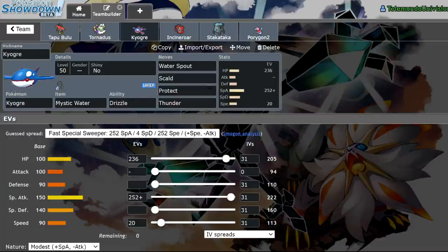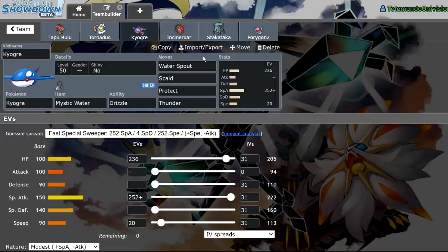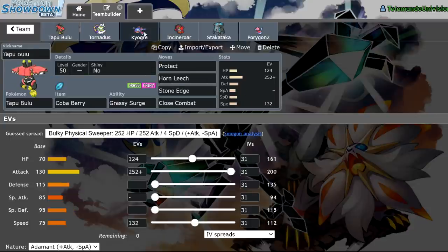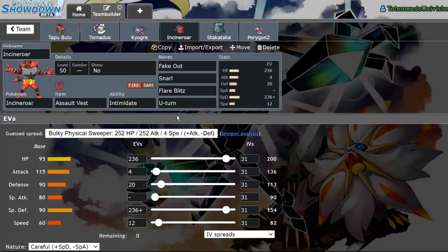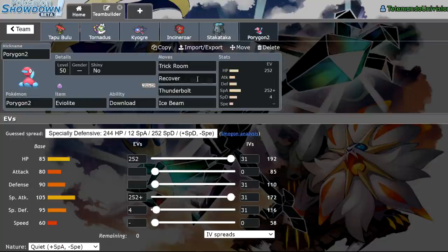We're running a Mystic Water Kyogre with Drizzle, Water Spout, Scald, Thunder, and Protect — with enough speed to just barely outspeed my Tapu Bulu and outspeed everything at plus two. Tornadus is standard Taunt Sash. Incineroar is Assault Vest — suboptimal because I'm still working on it — running Fake Out, Snarl, Flare Blitz, and U-Turn. We have a Stakataka with Rock Slide, Gyro Ball, Body Press, and Trick Room. And we have an Eviolite Porygon2 with Trick Room, Recover, Thunderbolt, Ice Beam, and the ability Download. For now it's max HP, max Special Attack.